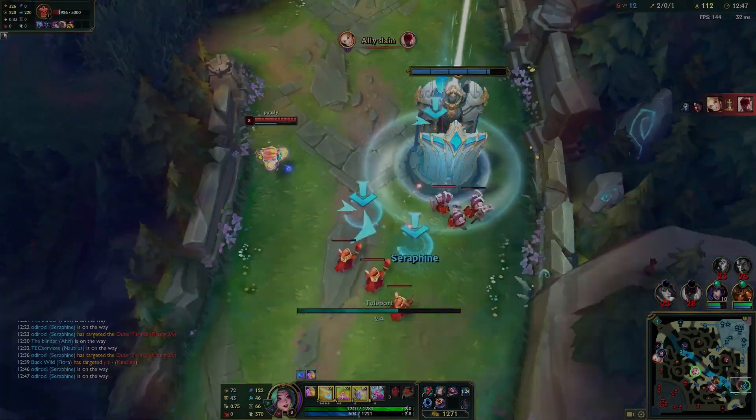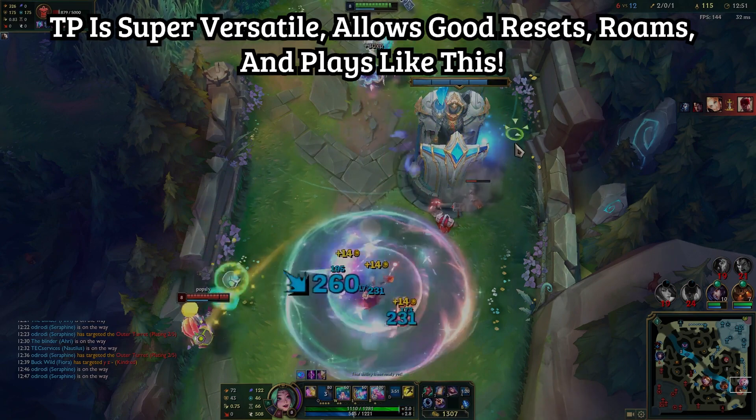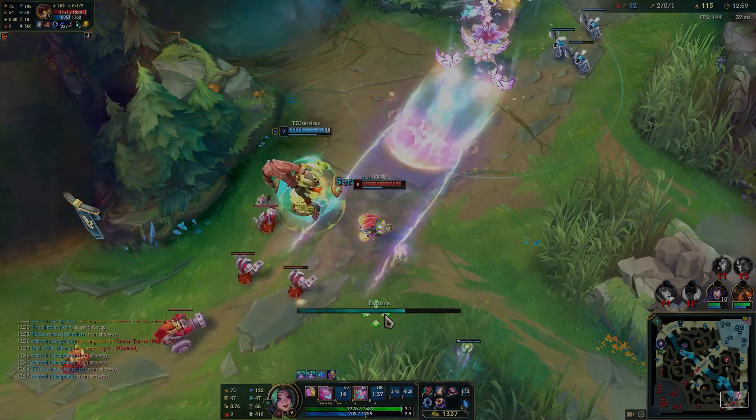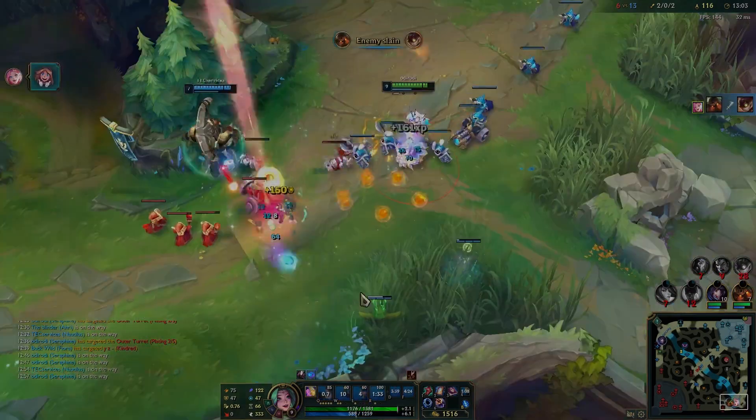I clear this wave, collect every wave I can possibly get, and help my team the best I can. I do a flash ult play here — ult flash, hit Ziggs, Q, and get a kill.